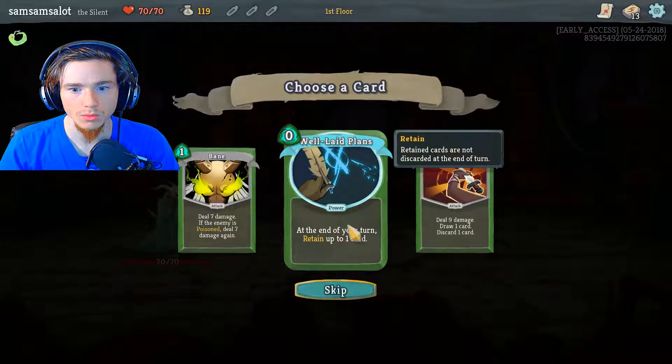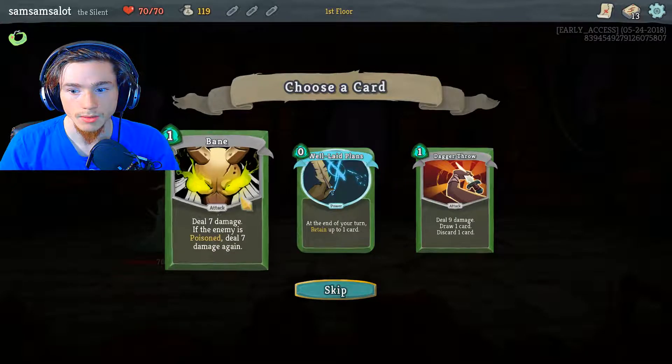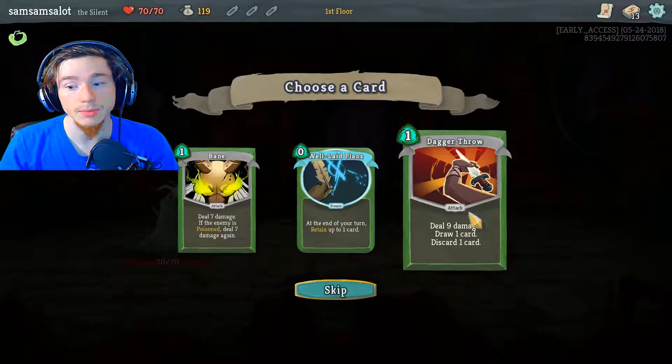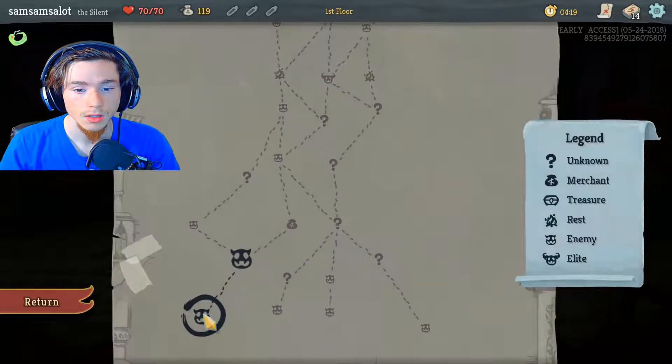Gold, new card. At the end of your turn, retain up to one card — that sounds like a really good upgraded version too. Deal seven damage; if the enemy is poisoned, deal seven damage again. I don't have any poison cards yet. Deal nine damage, draw one card, discard one card. This must be a new card because I haven't seen it before, and I kind of dig it.